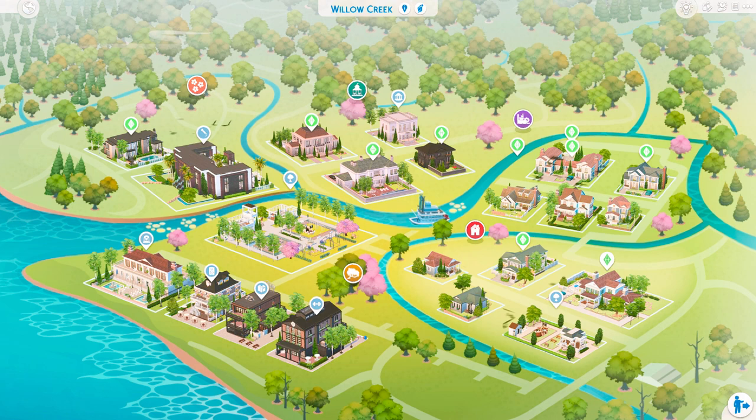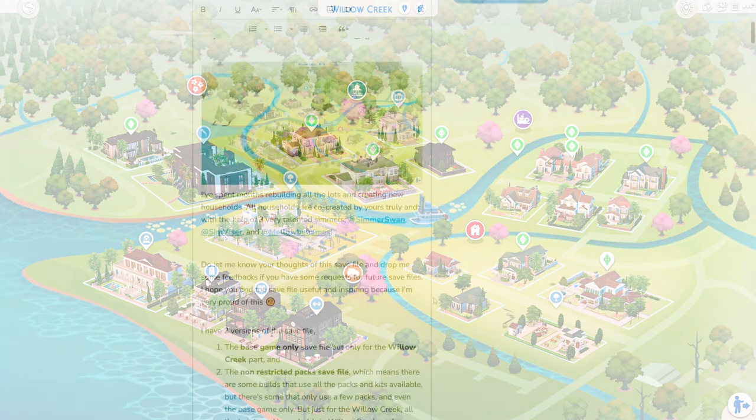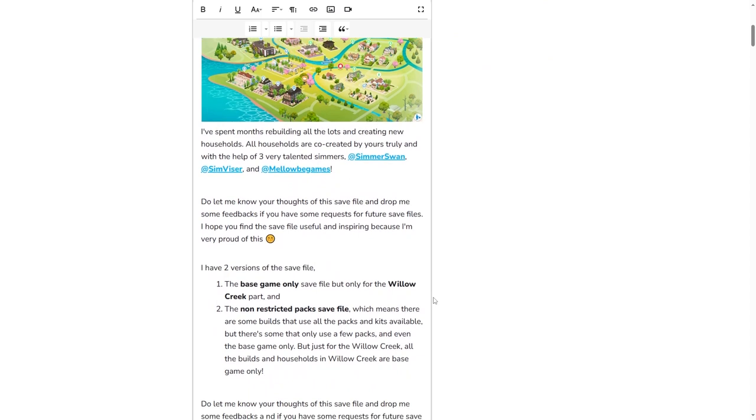There are two versions of this save file. The first is the base game only version, which includes only the Willow Creek part. I have already updated four worlds - Oasis Springs, Newcrest, Moonwood Mill - and for the next save file I'm going to include Sulani and Tartosa. Those two worlds are not in this save file. If you have any thoughts or suggestions for my upcoming save files, I'm very open to feedback.